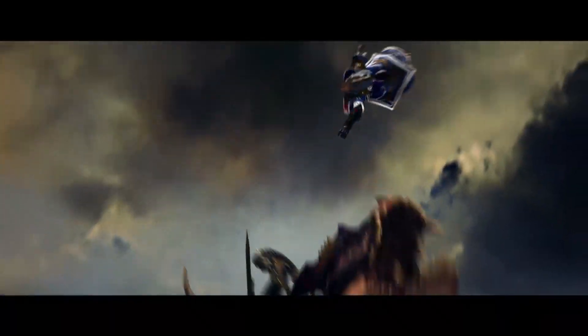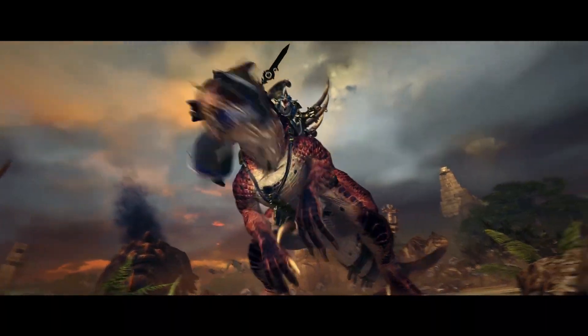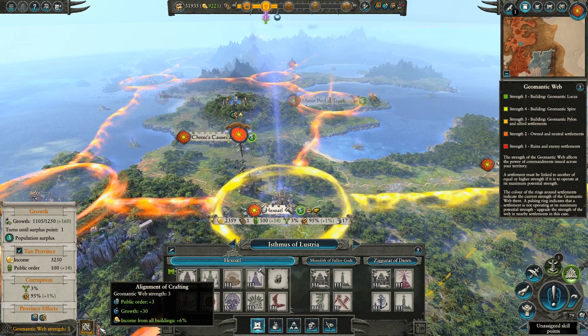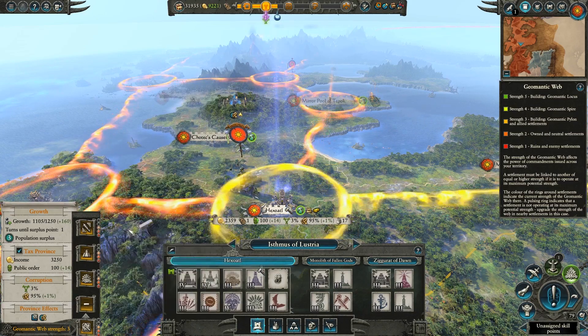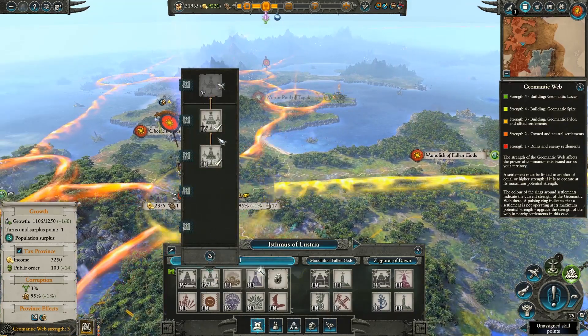Lizardmen, by contrast, are the game's turtlers and builders. Their geomantic web mechanic means that upgrading your cities grants stronger versions of some very powerful provincial commandments. For example, at Tier 5, the alignment of war adds plus 15% weapon strength and plus 10 leadership for local armies. It also adds plus 2 unit experience and minus 30% recruitment cost for local unit recruits, as well as plus 1 global recruitment capacity faction-wide. That's huge, and makes the Lizardmen the masters of territorial defence, as well as giving you a great incentive to develop your cities.